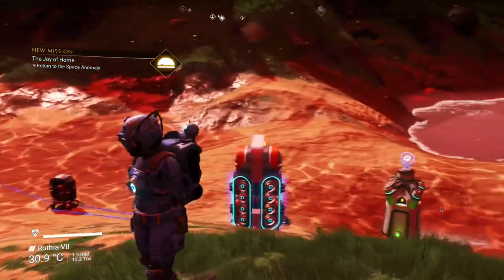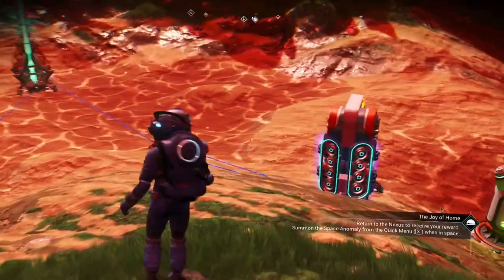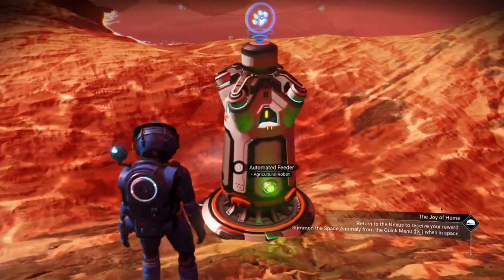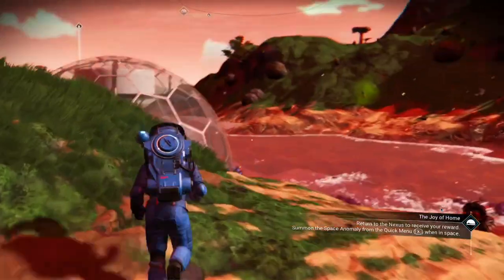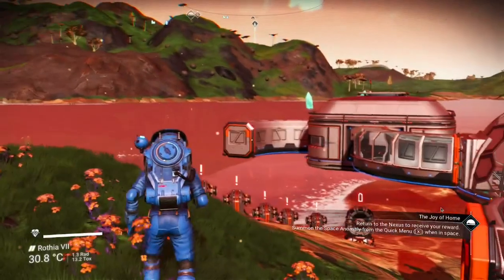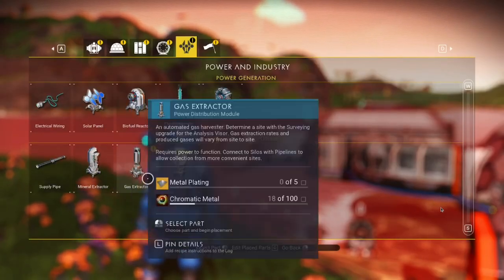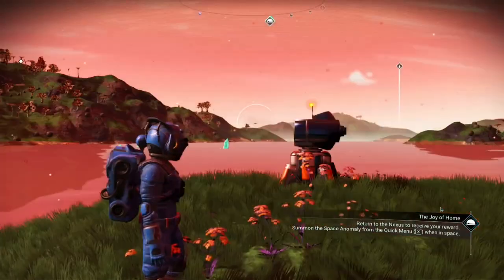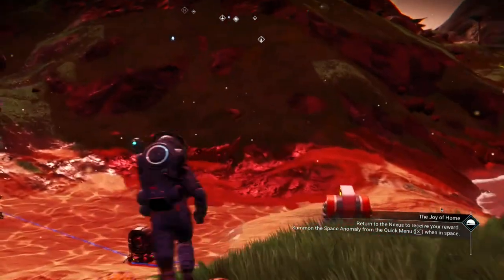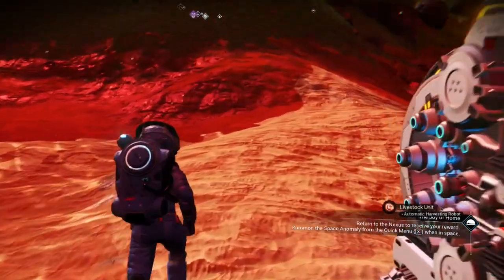Return to the space anomaly. I don't know yet how the livestock unit and the automated feeder work, but at least I learned a little bit about the biodome and I see those curved pieces — I got blueprints for them. I didn't have some of these blueprints before, so doing the weekend mission overall I would say is already a plus for me.